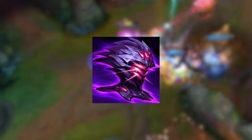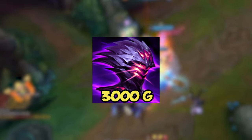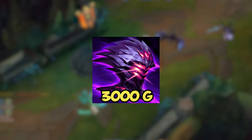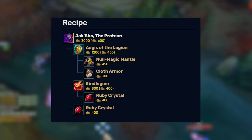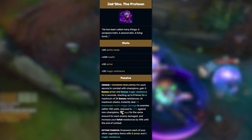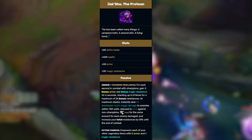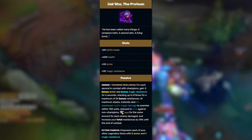Now let's compare it to Jaksho and explain why it's broken in the current patch. Jaksho is a 3000 gold item. While you are building it, the item gives you health, which is always a good stat to have, armor making your health more effective against physical damage, and magic resist making your health more effective against magic damage. This item gives a very versatile build path that can work against multiple champions, and once it's finished it gives you a really broken passive for most tanks.